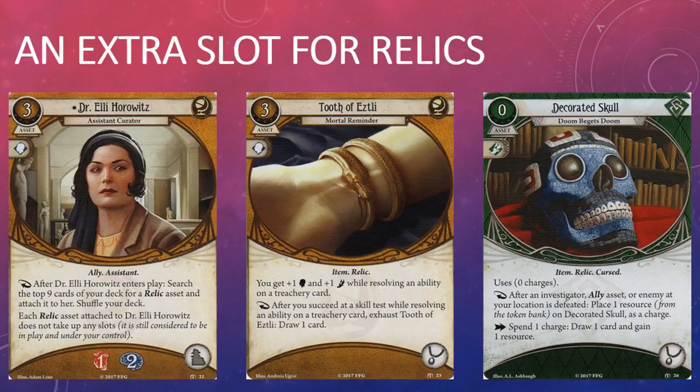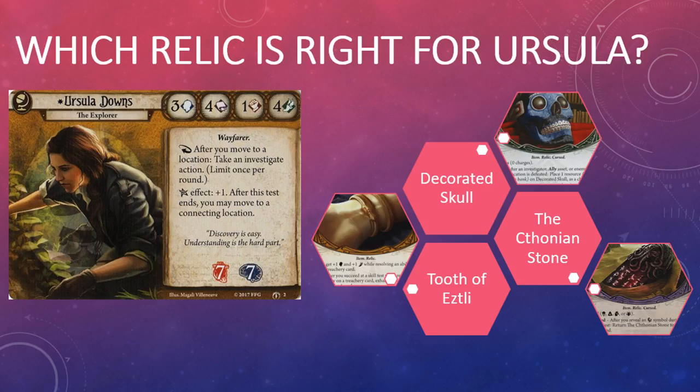On top of all that, Horowitz behaves like an extra hand or accessory slot, allowing you to play multiple Relics without having to invest in the three experience points on a Relic Hunter from the Essex County Express. That's a lot of value for a level-zero card. Horowitz lets you fetch a Relic from your deck and attach it to her for free, so it's worth taking a look at some of Ursula's options.